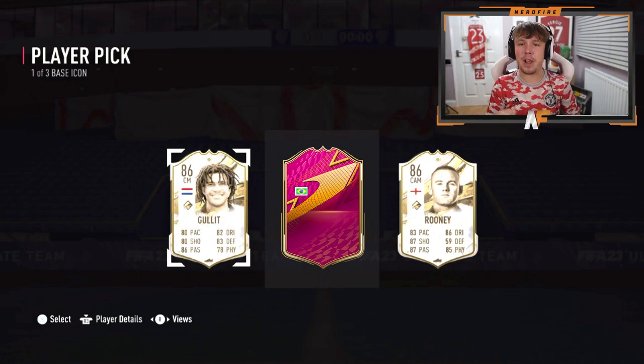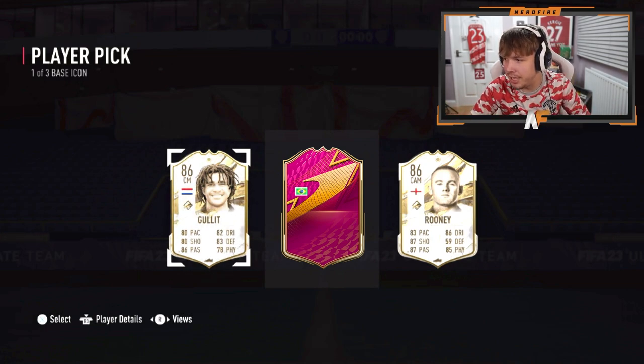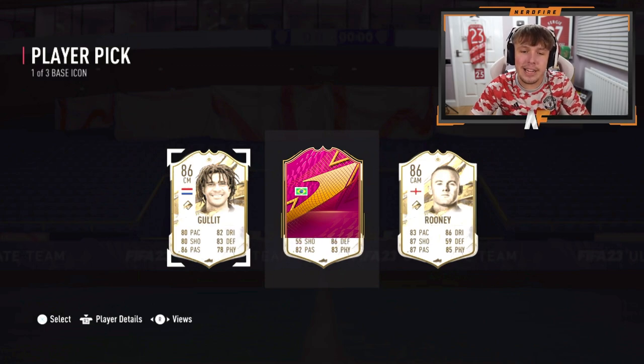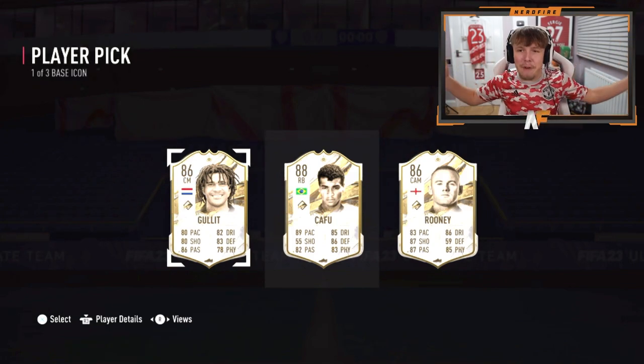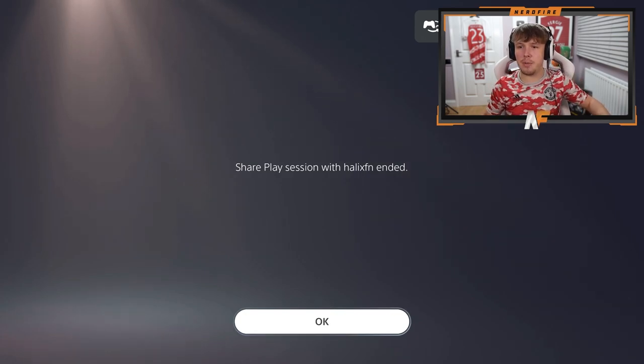Player three — can it be a major player as well to make this an incredible player pick? Going for the normal stats: 82 passing, 83 physical, 55 shooting, 86 defending, 89 pace, 85 dribbling. It's Cafu! Overall, that there is a very solid icon pick. I don't even know what I'd take — it's either probably Gullit or Cafu. They're both very solid options. He ended the share play, so we can't even see. Hopefully he took something wise. I probably personally would have gone for Gullit, maybe Cafu though — if you need a right back, he's probably going to be a right back for the rest of the game.